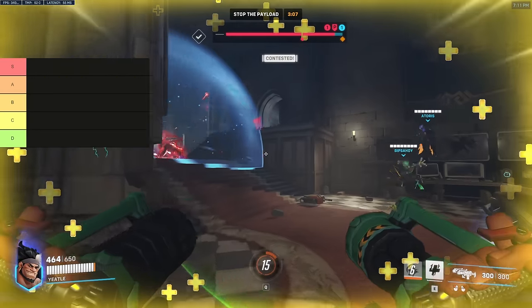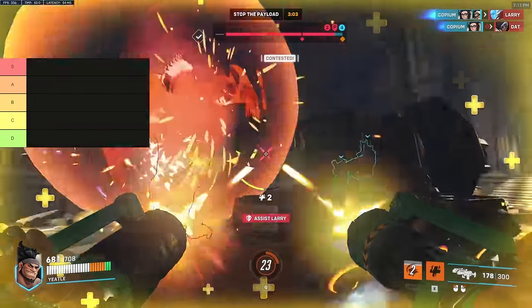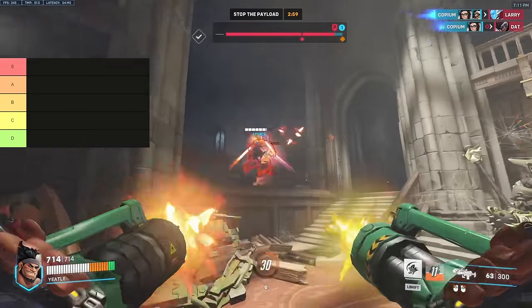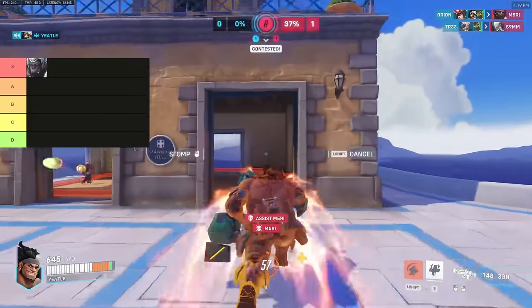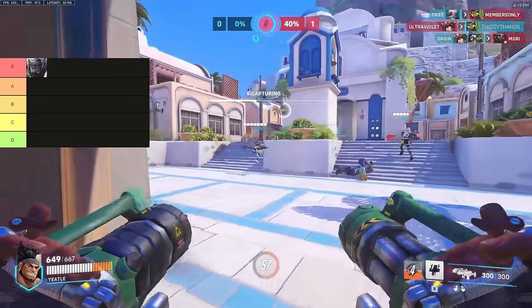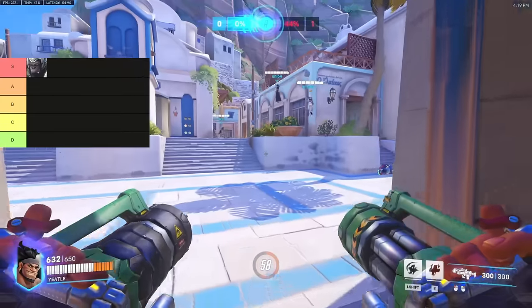Let's talk Mauga matchups — what's he good against, what does he struggle against, and what is good with him? Running through this tier list, we got S tier. The first tank that Mauga can completely demolish is Winston. You honestly can't even call it a matchup because Winston just doesn't really do anything against Mauga other than dive his team. Mauga is basically the tank equivalent of Bastion, so not a very good matchup for Winston.